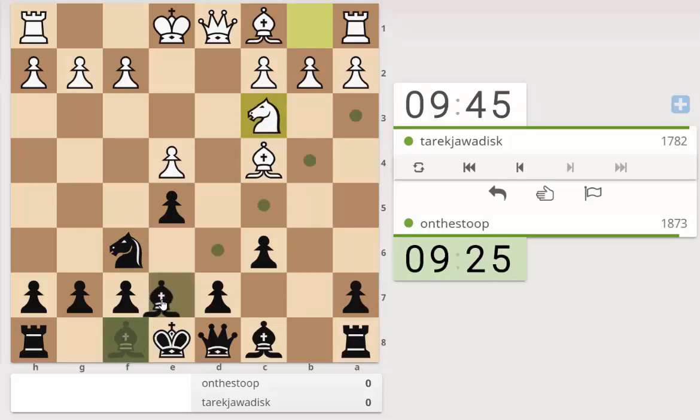Let's play bishop b7. The other option is bishop b4 to pin the knight that's doing the work on d5. So bishop b4, bishop d2 - those are the two options here. I'm going to go with bishop e7.